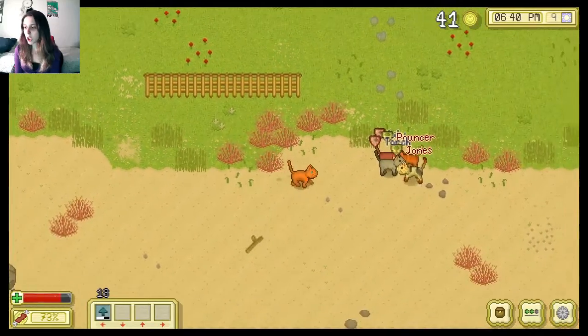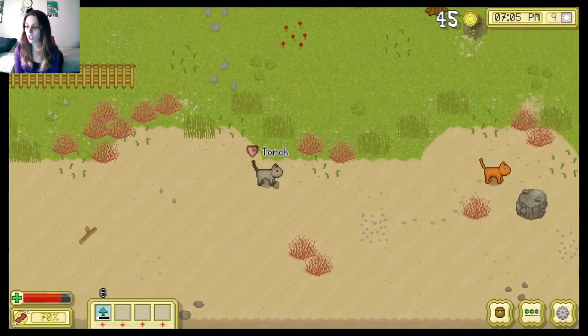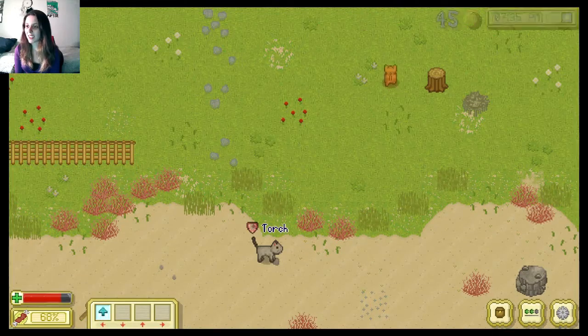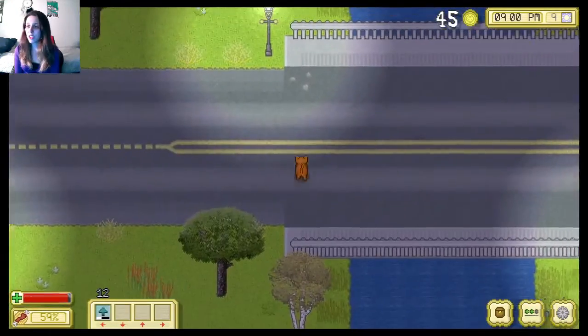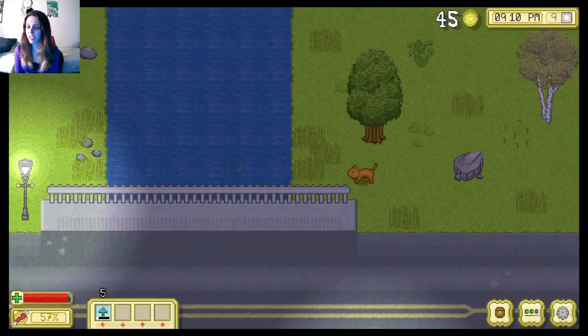Torch, what are you doing? Oh my god — Jones! Yeah, you better run, Jones. I saved you, Torch. Lily just walks away. Did I interrupt something that was going on? He looks disgusted with me. I was about to get laid. He joins such a dumb team. I feel like the cats in the other colonies don't have this problem.